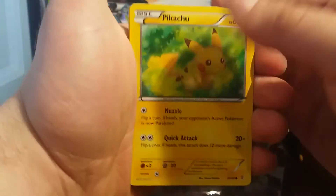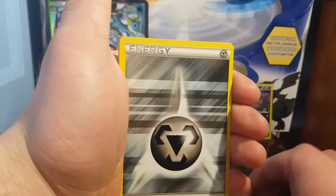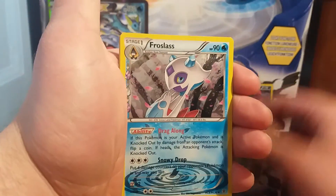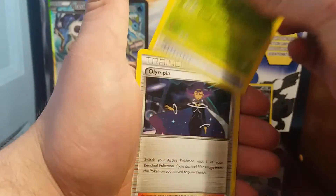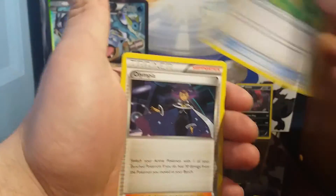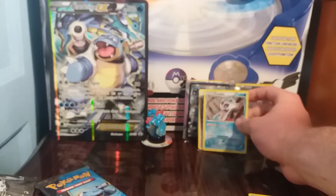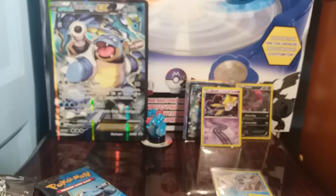We have a Charizard pack. In this pack guys we start off with Pikachu, Zubat, metal energy, Magmar. A reverse is a Pokeball, and from radiant collection it's a Froslass. Our rare is a Pinsir and we do get floral crown, Olympia, and Pokeball. At the moment guys this box hasn't been very good — I've seen people open boxes and they've pulled like three, four, or five EX cards out of four packs, which is insane. We've only been getting the radiant collection holos, which you pretty much get in every single pack. On to the Blastoise pack — I really hope we can get something good.